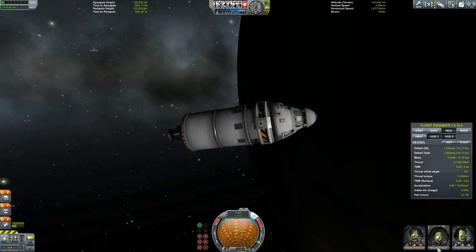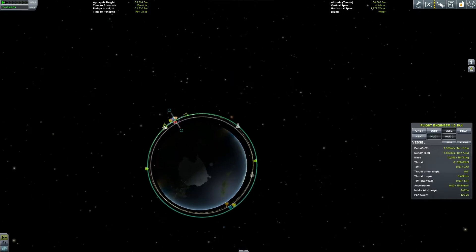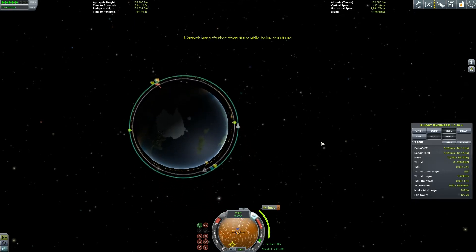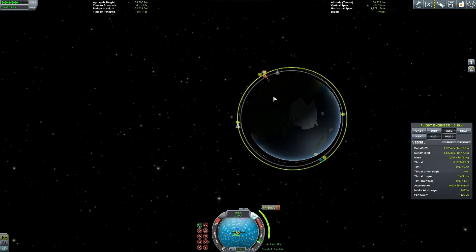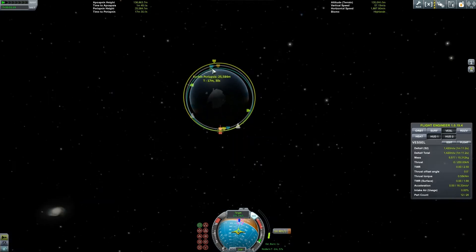And bringing them back down to Kerbin. With three Kerbals aboard, we can begin our descent back down to the planet. The reason for bringing these guys back is because I'm going to need astronauts and scientists and engineers for other missions. So I thought, why not go up there and rescue them — just to show you a bit of it, just to keep the continuation of the series going.